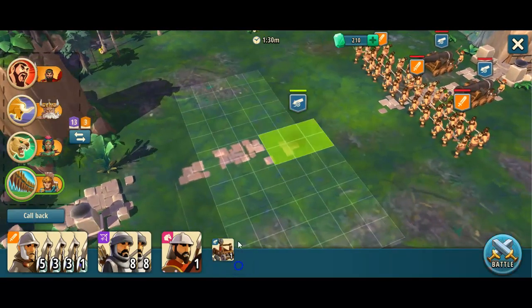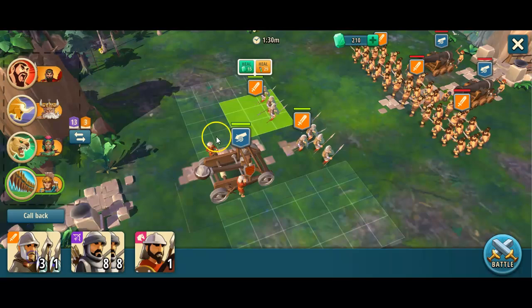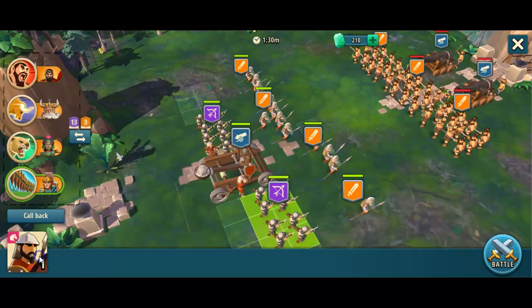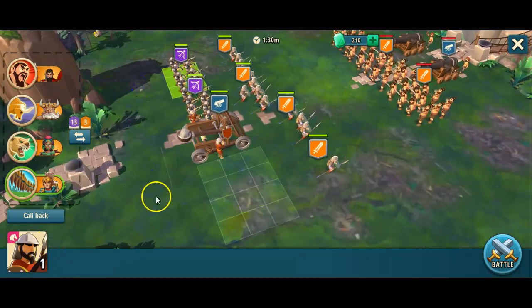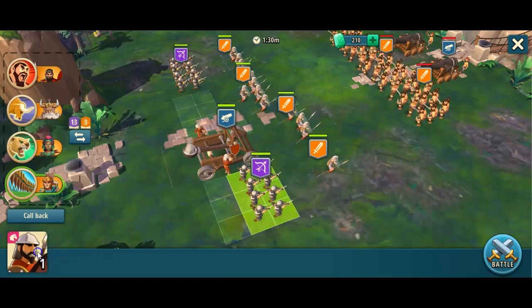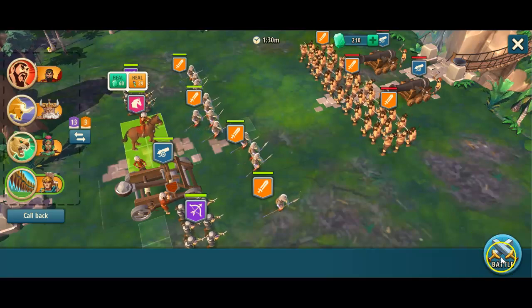Remind ourselves that there is a really large bunch of light infantry here, so let's have a way to deal with those first and we need to make sure there's room for our cavalry. Let's keep the archers on each side and put the cavalry in here so we can help destroy that cannon up there.